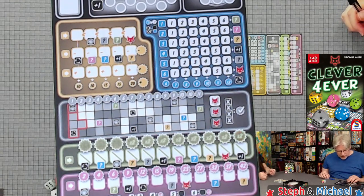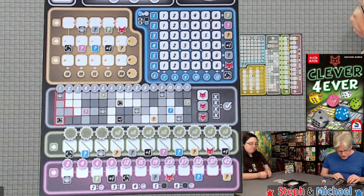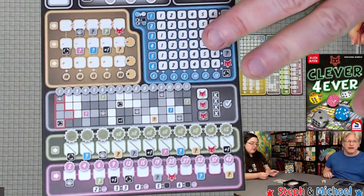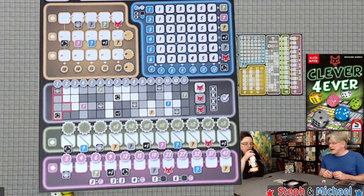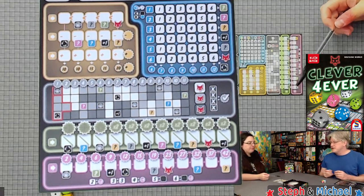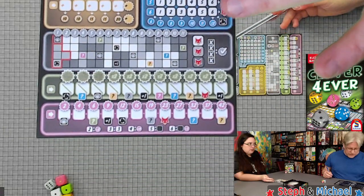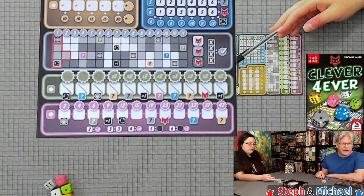You get the points above each column for every column you've completely crossed off — not just the farthest, but every one along the way. Whenever you cross out a field with a bonus, you get that bonus. If you manage to cross off all fields of one color — white, light gray, or dark gray — you get the fox bonus. All three foxes are available. Foxes work like in the original Clever games: for each fox you score whatever your lowest field score is.